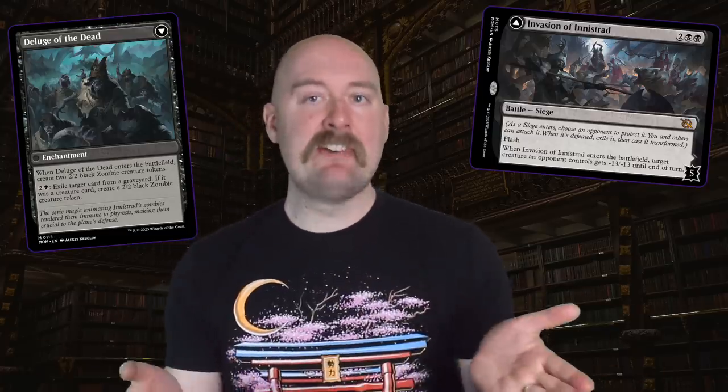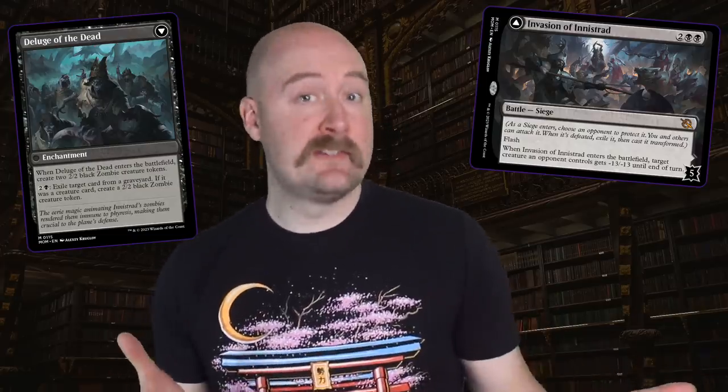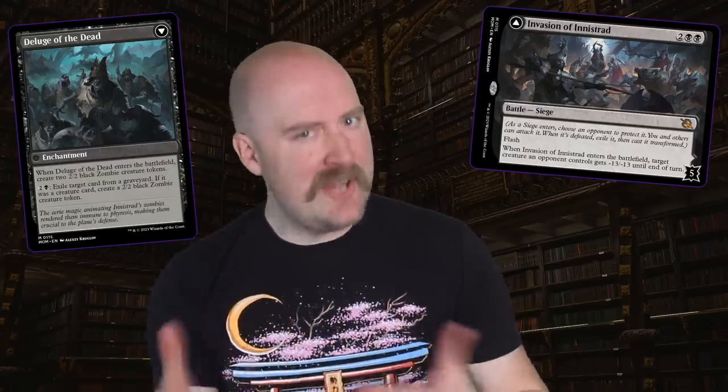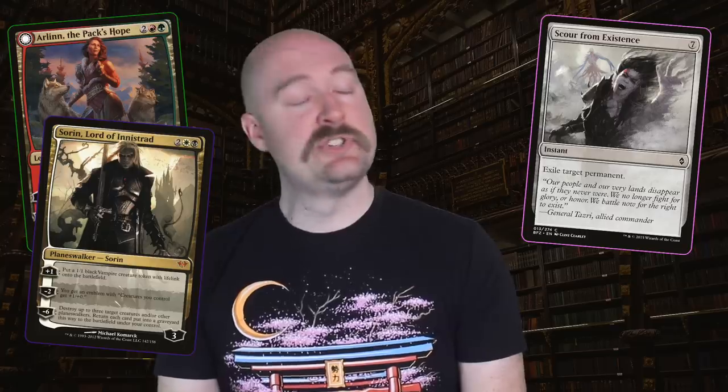This one was pretty fun. Having the story develop mostly through letters back and forth between the siblings gave it a different vibe, and their respective styles of zombies each added something unique to the conflict with the Phyrexians. Curiously absent, though, are Thalia and the Gitrog Monster, the featured legendary team-up for this plane — they don't appear anywhere in this side story or the main one. We also don't hear anything about Sorin or Arlen, and don't you dare ask about Emrakul, or I will scour you from existence myself.